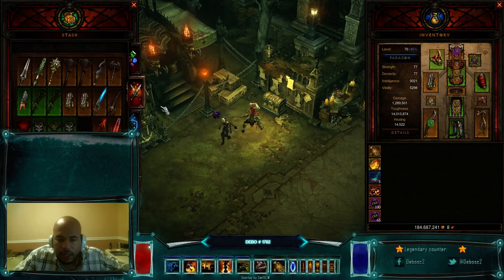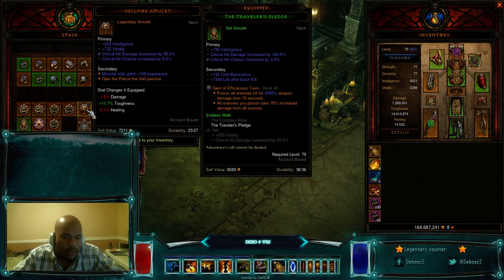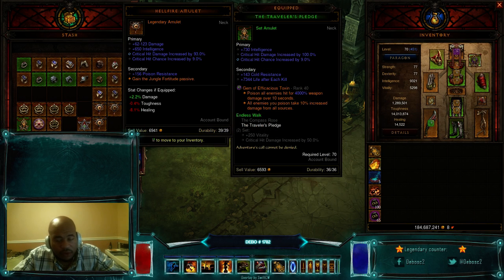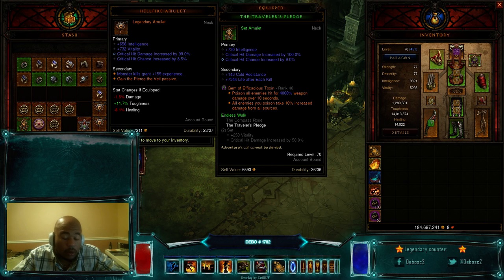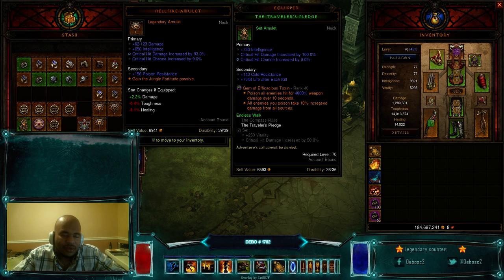For the end game I'm hoping to get a Hellfire Amulet — something like int, crit chance, critical damage, and Jungle Fortitude would be cool. Realistically I'd want something like Pierce the Veil, but I don't want to drop critical damage or a socket. Jungle Fortitude will make my pets survive a lot more so sycophants die a lot less and can do more damage, or if I run Pierce the Veil I can run Gruesome Feast for more damage. It's not easy to get a Hellfire Amulet that rolls exactly what you want.